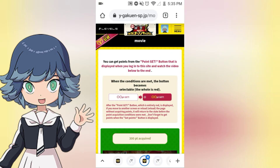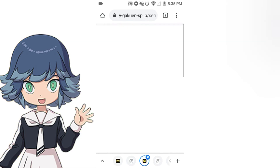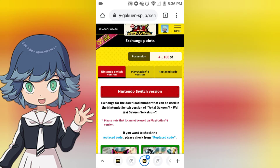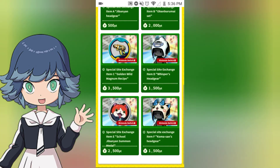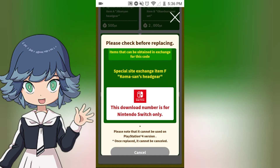Those are the two quickest ways to earn points. Now we're going to go straight here to the menu and exchange our points. We're going to go down here to the Komasan hat that I want right here — the Komasan headgear hat. So you exchange your points right there.